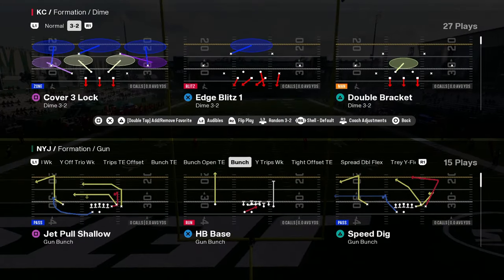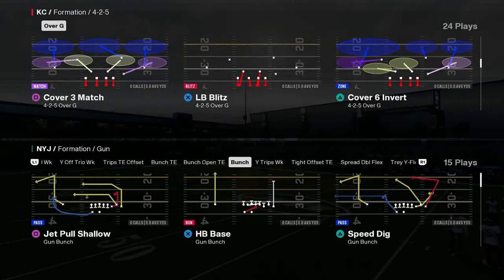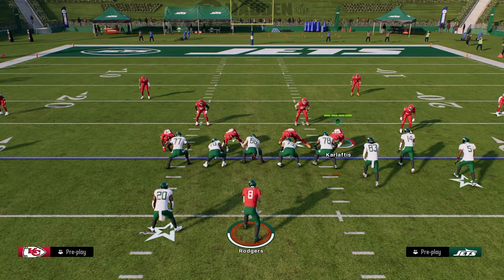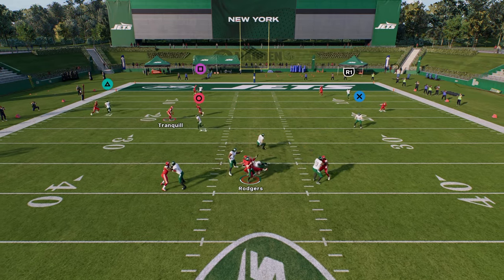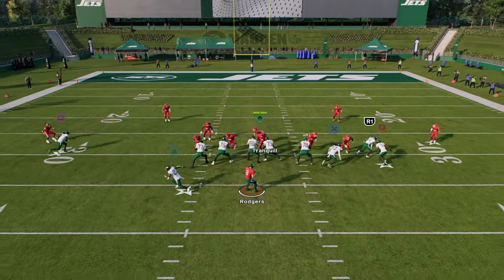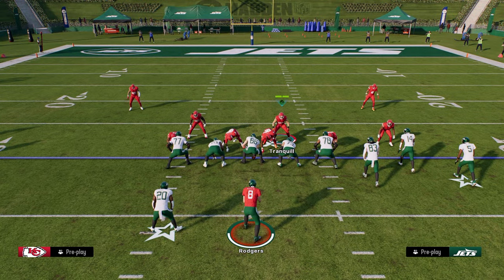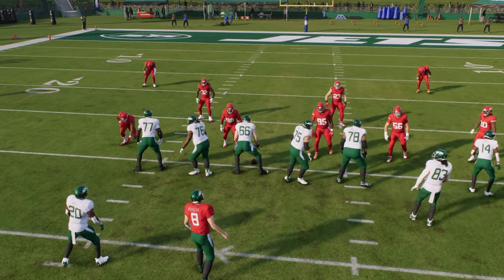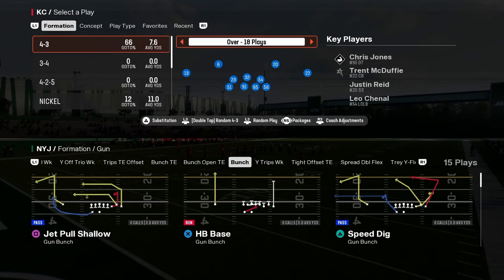Let's go to over G for example. If I want to run a pressure with my slot corner - same basic issue with slot corners. It seems like if you try to put a slot corner on a contain, he's just going to run to the middle of the field and not loop around the edge. What's weird is if you do the same thing with a linebacker, the linebacker will loop better than the slot corner. They just coded this so poorly. If you leave him not on a contain you have a chance the blitz actually works, but even that's kind of dead.